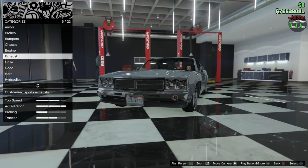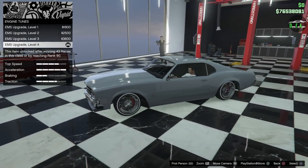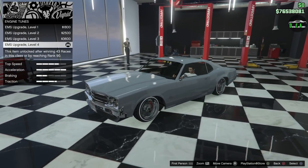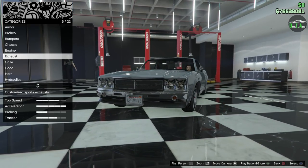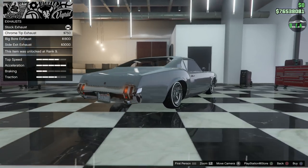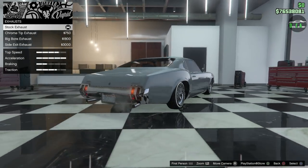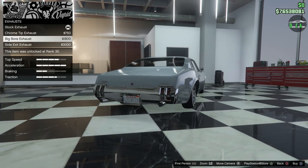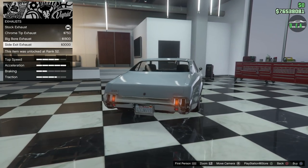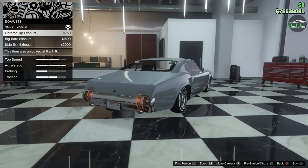Engine tunes are maxed out. It's kind of cool that the engine tune still retains the cheap price of this car's original modification cost — usually an engine tune option on a more expensive car is like 30 grand, but here it's only like six, so very nice. For exhaust, the chrome tip looks a lot better — it's got a nice cutoff to it and sits a lot more up against the bumper, which looks cleaner. Then you have the big bore exhaust, which sticks out too much for my taste, and side exit exhaust for those who like that. We're definitely doing the chrome tip exhaust.